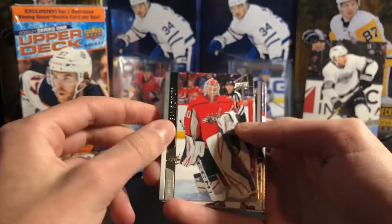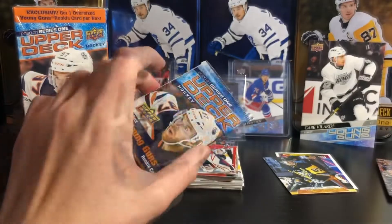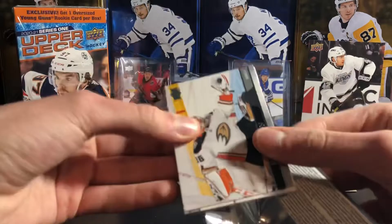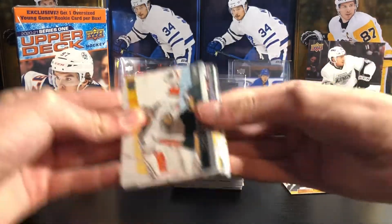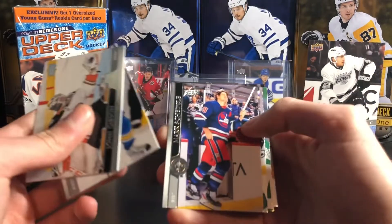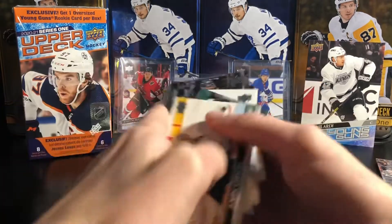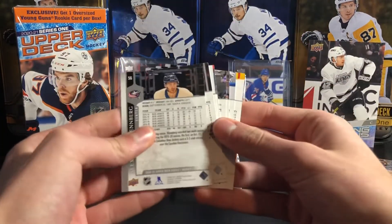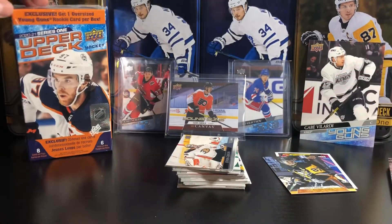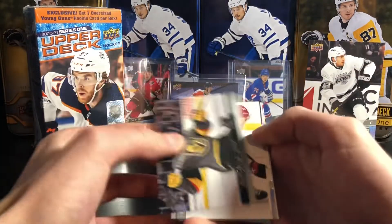Ilya Samsonov, Miller, and Zibanejad — rest is base. Last pack of this blaster. The one thing I don't like about blasters is sometimes you only get one Young Gun. John Gibson, David Perron, Mark Scheifele, Evander Kane, Radulov — rest is base. Not a good blaster: three base packs, not even a Dazzler. The odds for Dazzlers are one in seven packs and you get six packs, so I haven't got a Dazzler in forever.